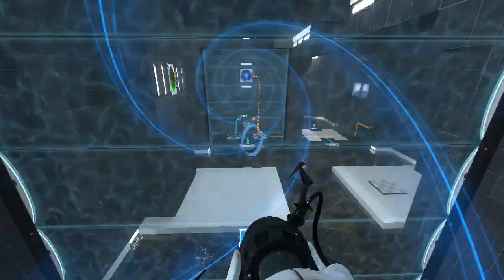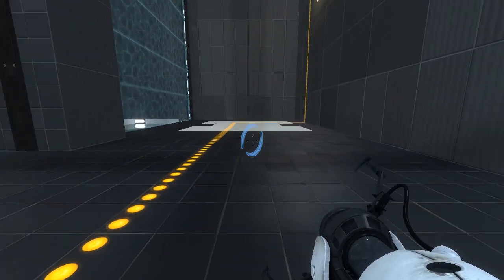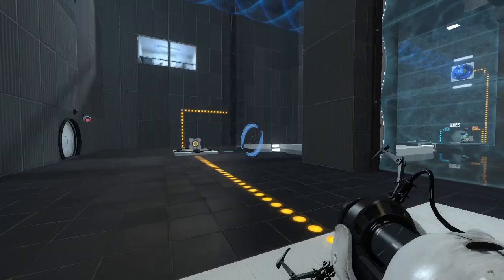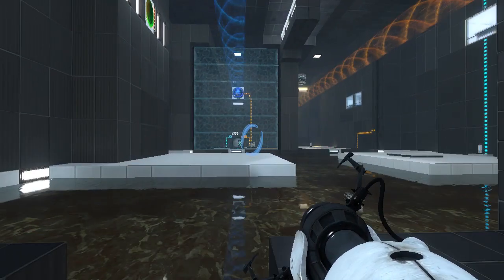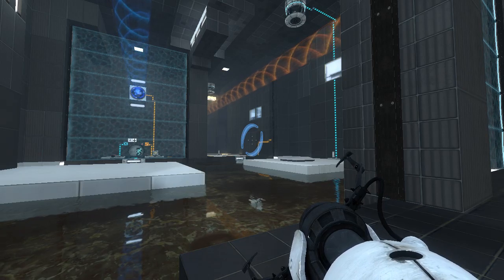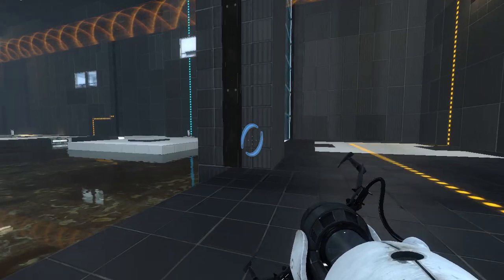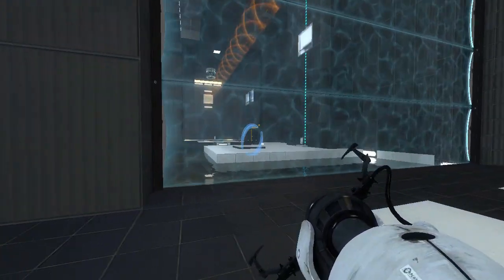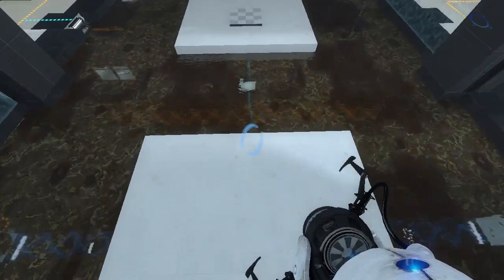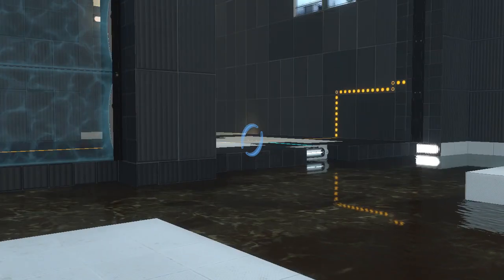Holy crap! What are you doing, Steam? What are you doing, Portal 2? I don't know why the game just lagged so much there, but it must have been doing something important in the background. Maybe we do need to swap the cubes — maybe that's exactly the issue. Both of these funnels come in this direction, and we want both of the cubes over there. Interesting. Very interesting. This fizzler never turns off, right? Yes, this fizzler appears to be permanently turned on. We can't get over there in this state.